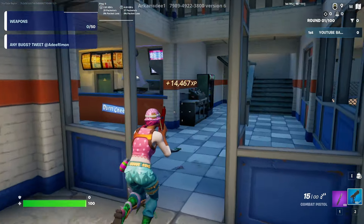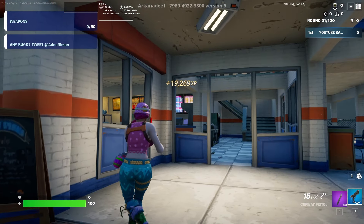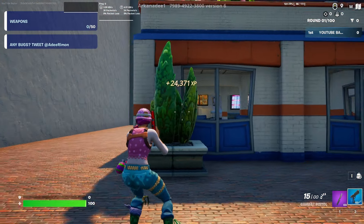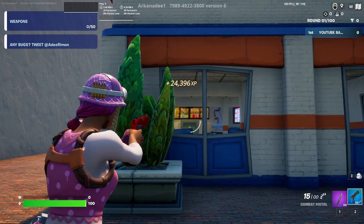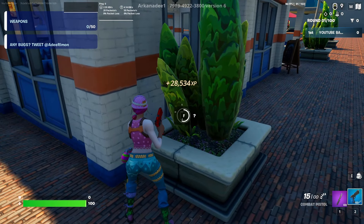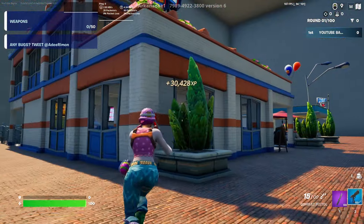For the next XP button, make your way all the way outside to this corner. You know you're in the right corner if you can see the menu through there. It's going to be on this plant, and just like that we're already up to around 30k — it's really fast.